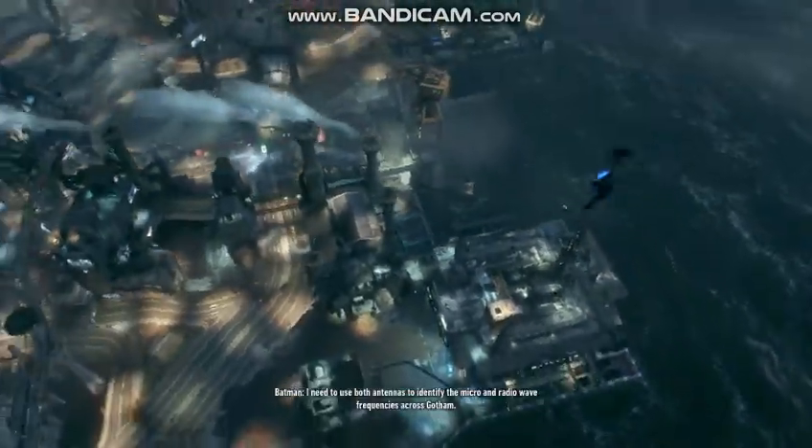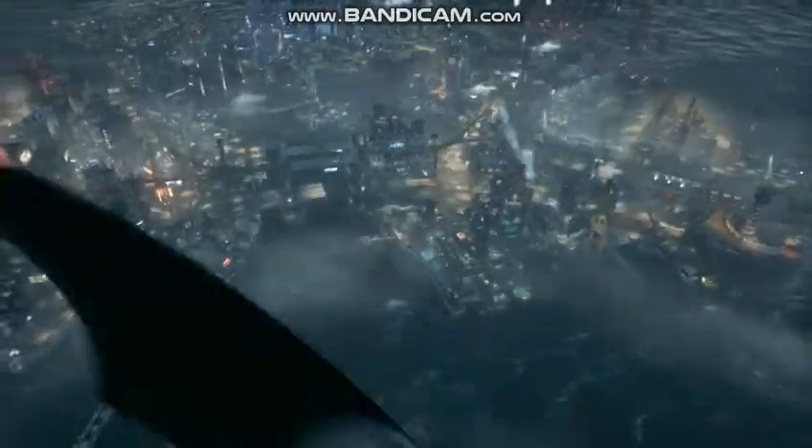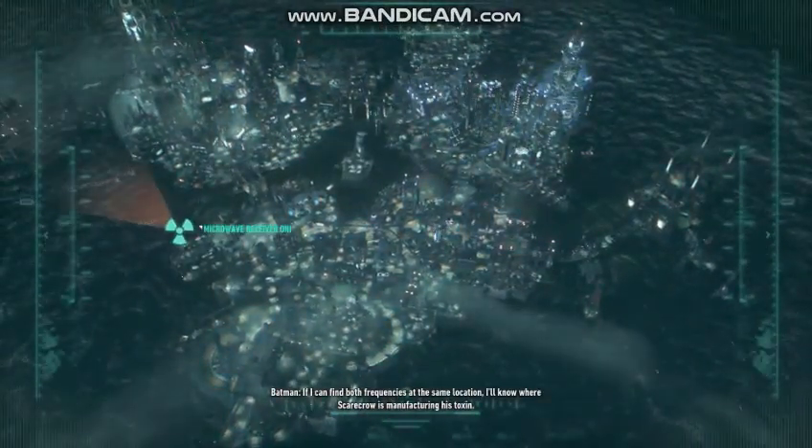I need to use both antennas to identify the micro- and radio-wave frequencies across Gotham. If I can find both frequencies at the same location, I'll know where Scarecrow is manufacturing his toxin.